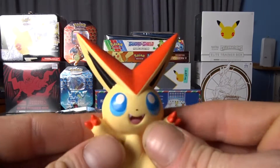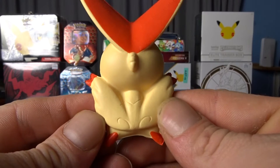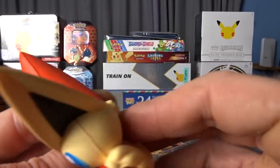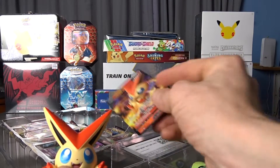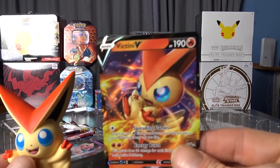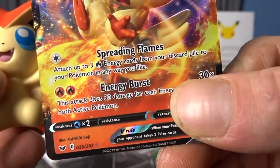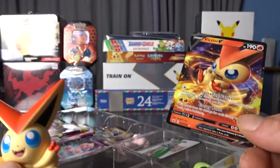Then we have Victini with all those details — black in the ears, it's so cool. Number 25 of 202. And again, a playable card. That is so cool.